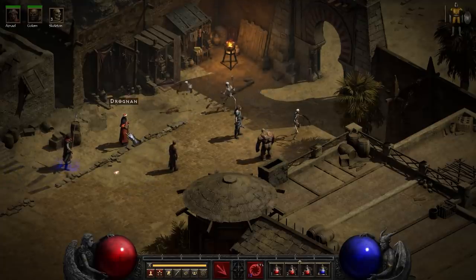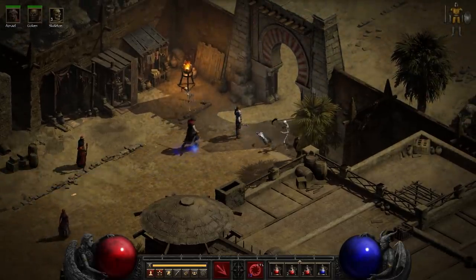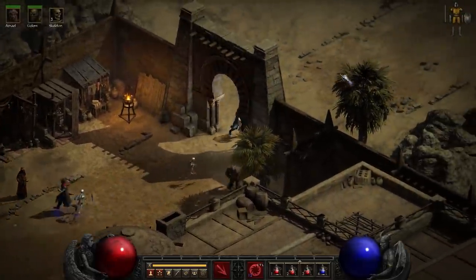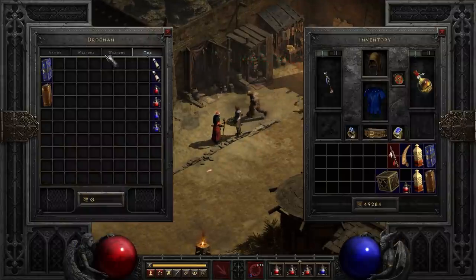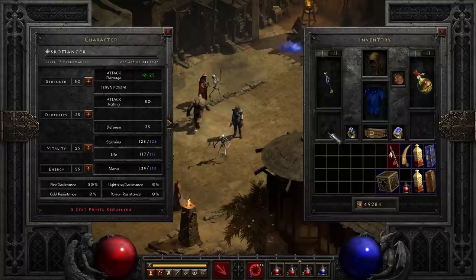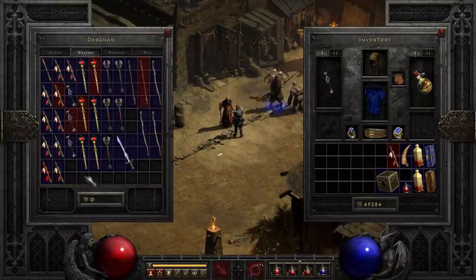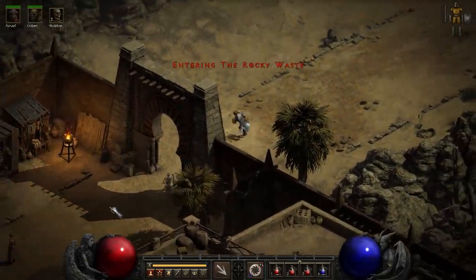What you want is a map where Drognan is sitting right next to the gate. You just run out of the gate, come right back, and check if he has anything. You want to be level 17 when you do this, because bone spear requires level 18. That means the red wands in Drognan's inventory could potentially be bone spear — any of the non-red ones are not bone spear. So you can save a lot of time by only checking the red ones.